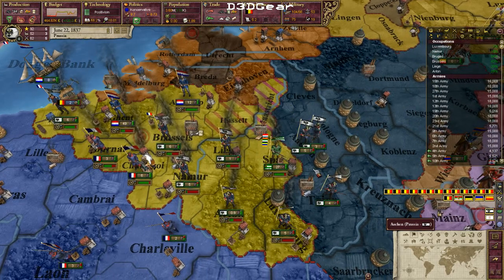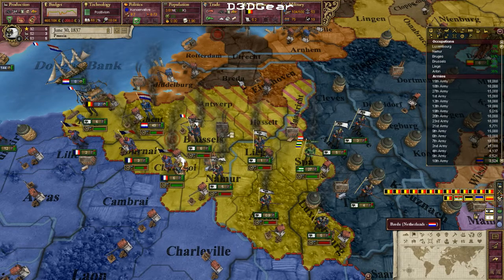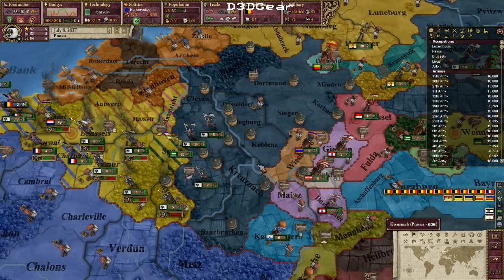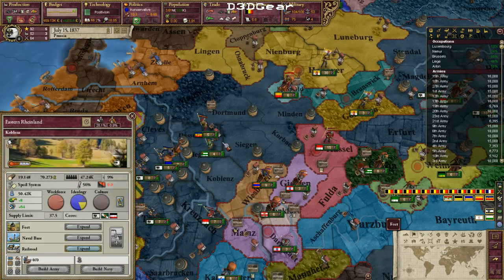Sometimes you just lose the guys in the regiment without losing the population because they go to hospital and get well again. Early game you lose a lot of guys to attrition and you really have to watch for that — otherwise you just have to wait for the population to grow again. And I got the invention that allows me to build railroads, so I'll start doing that.